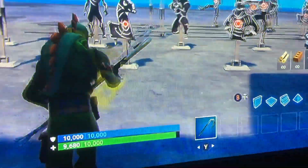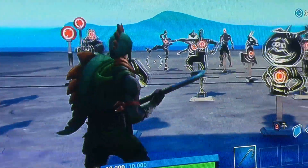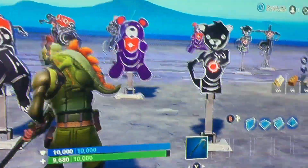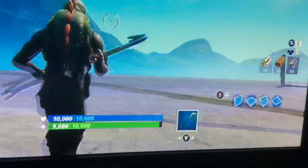Another thing they've added is shooting galleries. We've got a llama, some bots in the back - raptor, best mates, tomato head, take the L, hollow head, some zombies, a little plushy toy thing, and then we've got the cool team leader skin.